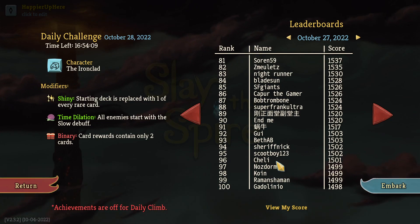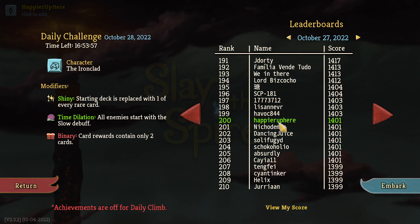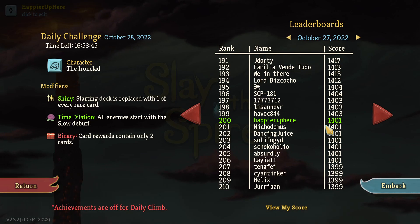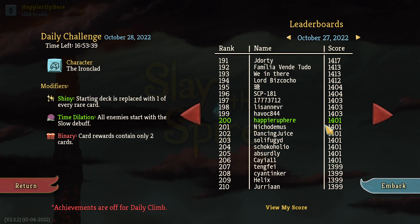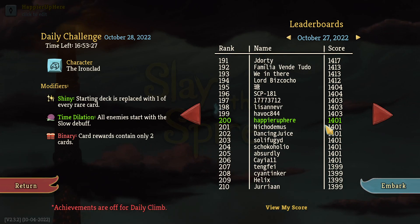Rato got 1491, was able to perfect only one boss, got four collector bonuses, and went for an orb deck. Vini got 1446 with one collector bonus but two perfected elites. I landed in 200th place - I can't really expect more than that, it wasn't a great run. Jim got 1430, was able to perfect five elites but none of the bosses, and got four collector bonuses. Adam on Xbox pointed out there was a Flight modifier on Steam but a Green Cards modifier on Xbox.